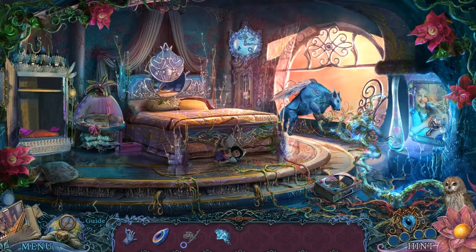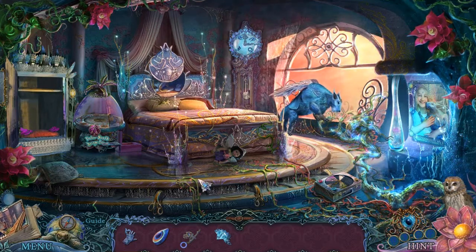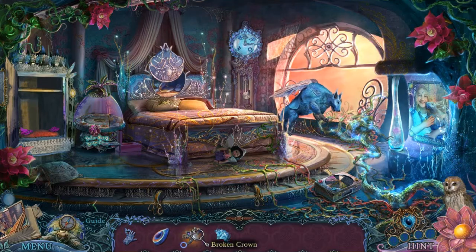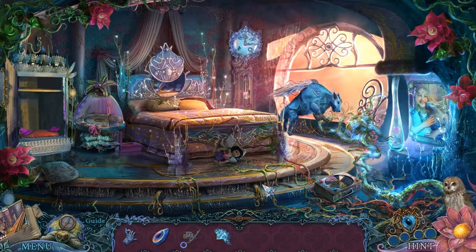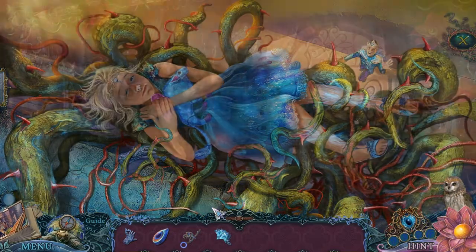We have our owl, we have a vision ring which lets us see the future, though it doesn't, sort of. We have Glove Token, Piano Gem, Broken Crown, and Clock Half, and we are in the world Kreatos. The princess is stuck here and we need to get her out.